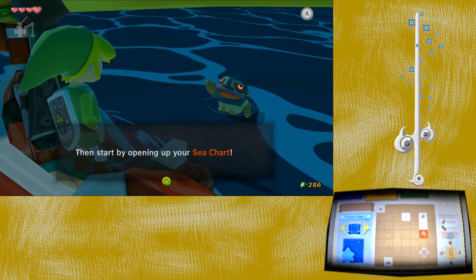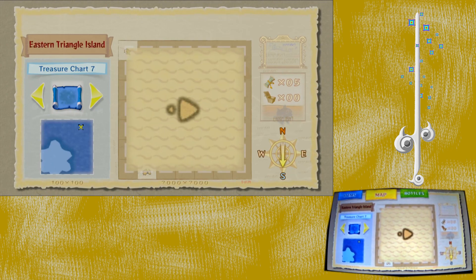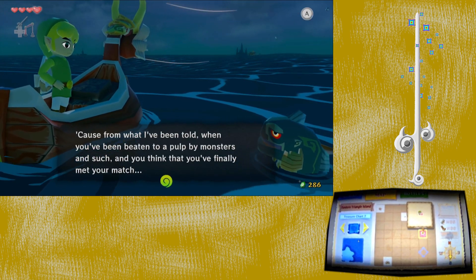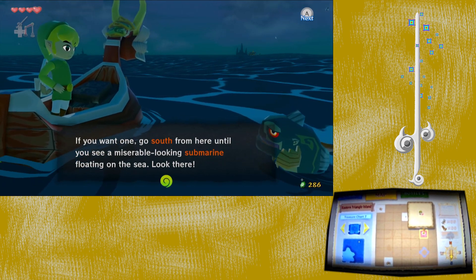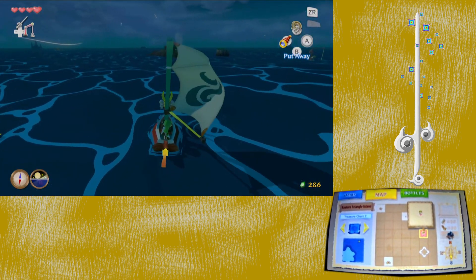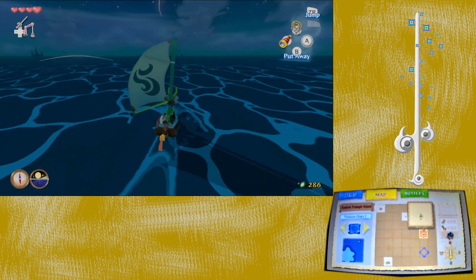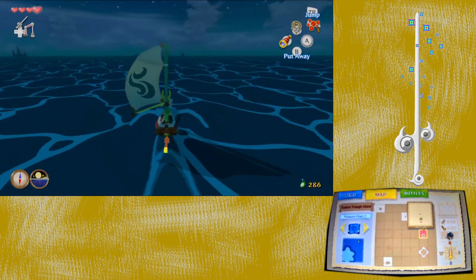The map fish always calls me 'small fry' — not sure if he's trying to be a jerk or just being honest. This is Eastern Triangle Island, which will be important later. He talks about capturing fairies in your bottle, and hints at getting a bottle: 'Go south from here until you see a miserable-looking submarine floating in the sea.' He's actually hinting at something we're going to be doing on our way south. Those things out in the water — they're harmless, they'll just spin you in another direction.